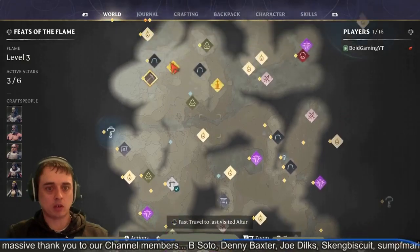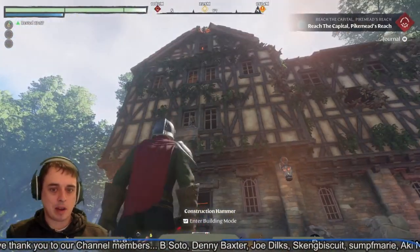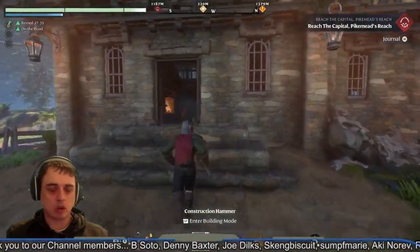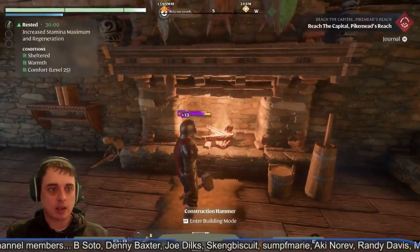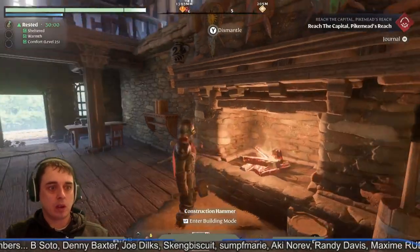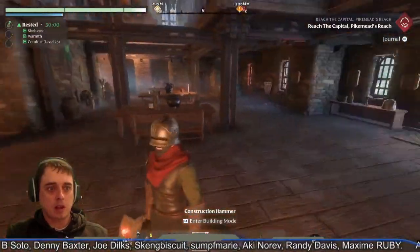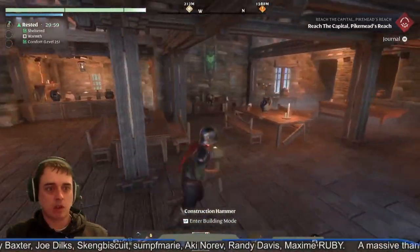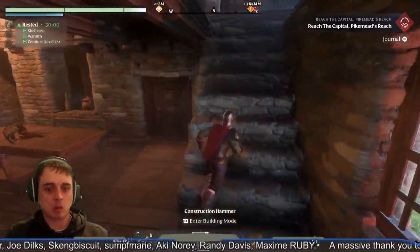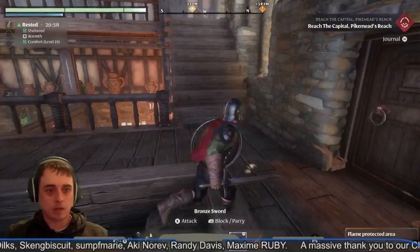What I like most about this place is we'll have a good tour of it, but it starts with a fire in here — you can easily put a fire down and you get warmth, sheltered, and comfort. You get 30 minutes rested, which is very good. It gives you a real big health boost and stamina boost when you're going out to fight all those mobs.